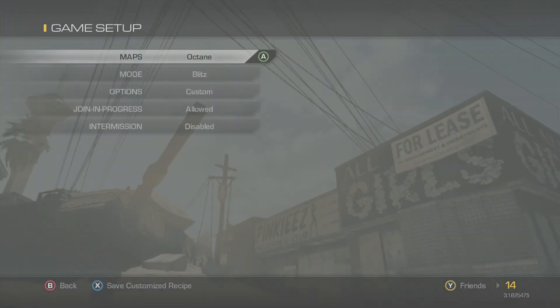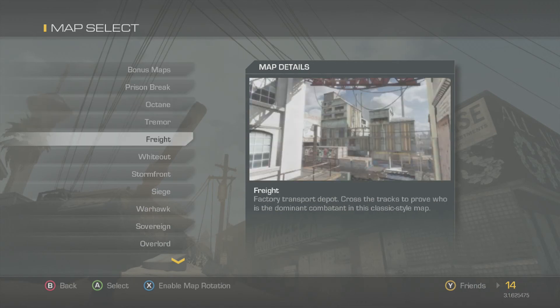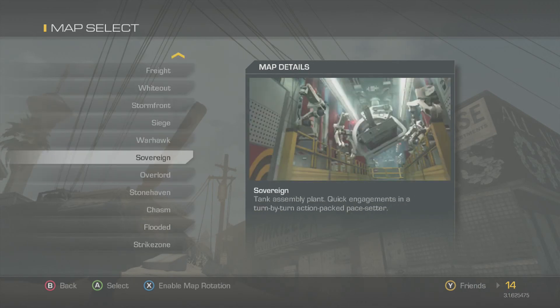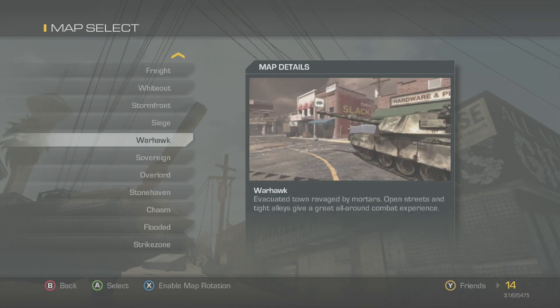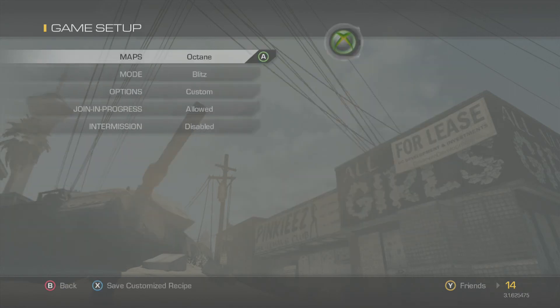The maps for Blitz are Octane, Freight, Sovereign, Warhawk, and Strike Zone.